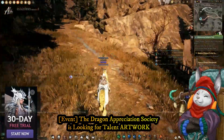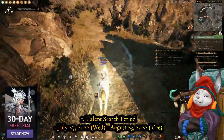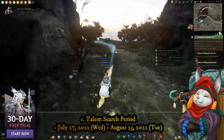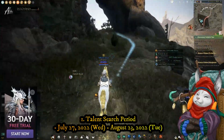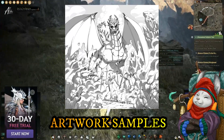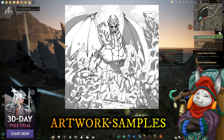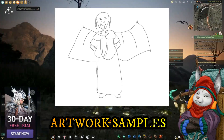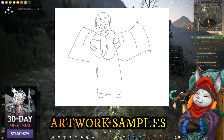You can submit your artworks starting today, July 27, until August 23. Anyone can join — whether you have a basic knowledge of dragons, have seen a dragon, or are a dragon folk yourself. There will be rewards, and the selection announcement will be after August 23. The DAS is open-minded, so don't worry — you can get creative with whatever concept you have, as long as it is dragon-themed.